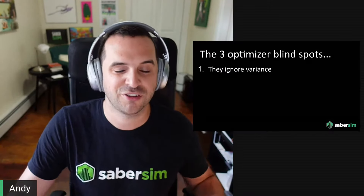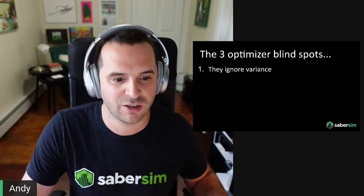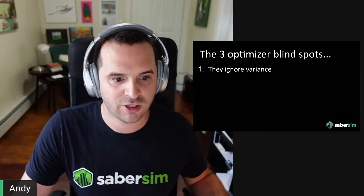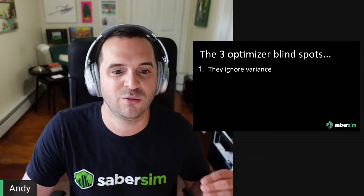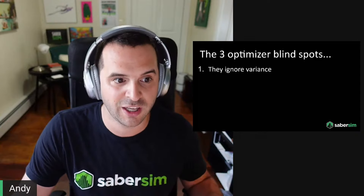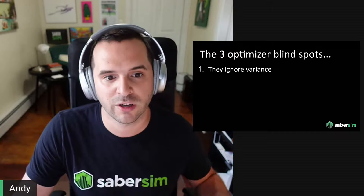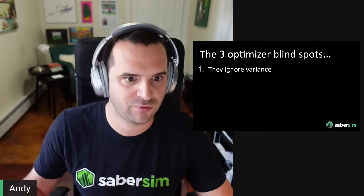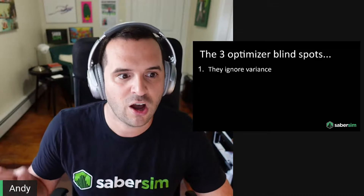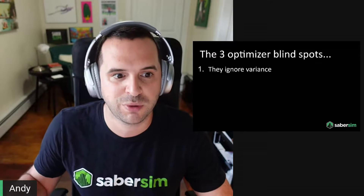Now let's talk about the other flawed DFS tool: lineup optimizers. They have three massive blind spots you need to be aware of. The first is that traditional optimizers, by definition, were literally built to optimize exclusively on one thing — average projected points — completely ignoring a player's variance. Even if you had projections that reflected a true range of outcomes, optimizers can't handle that because they only use a single data point for each player.